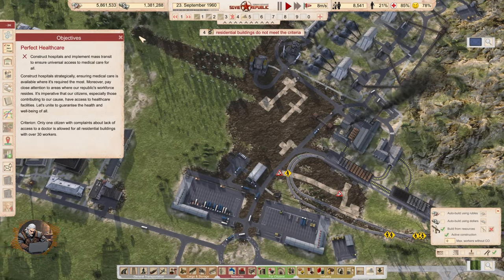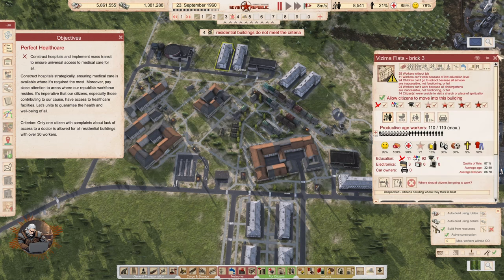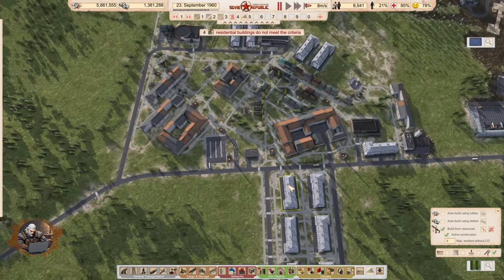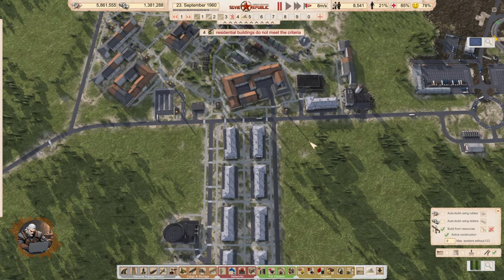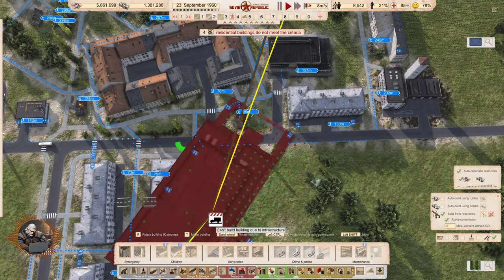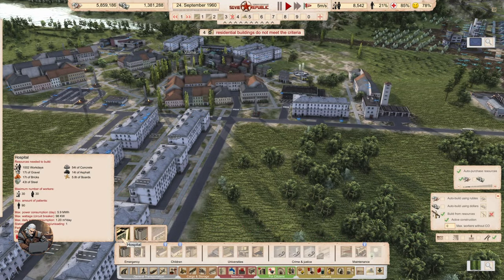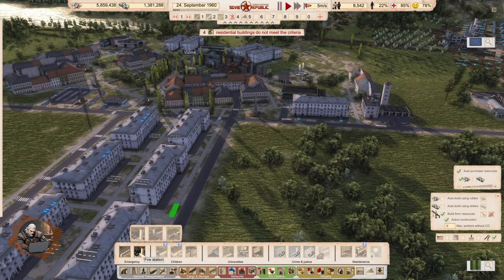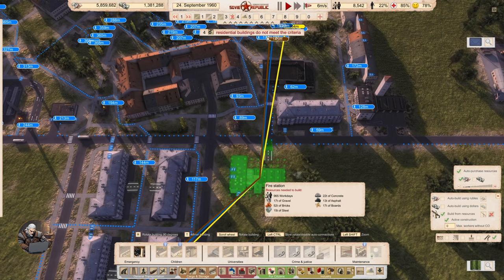Four residential buildings don't meet the criteria. I was planning to put education in this area and the university further over, so I can actually put the hospital in the central part. Looking at state infrastructure — which hospital size do we want? The gigantic one is enormous, definitely not needed. The small clinic is too small. Let's go with the medium-sized one and place it right here.